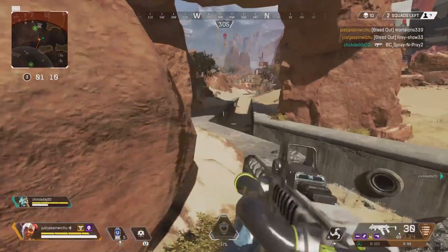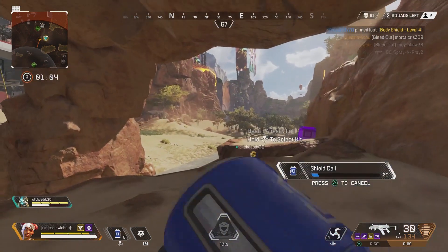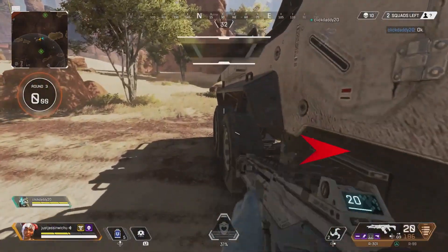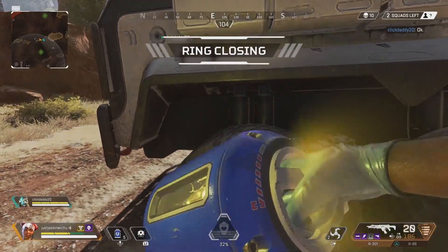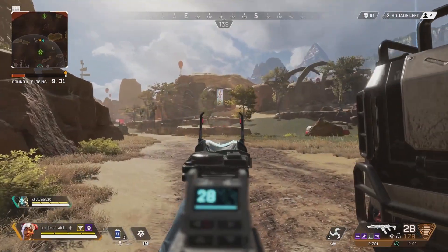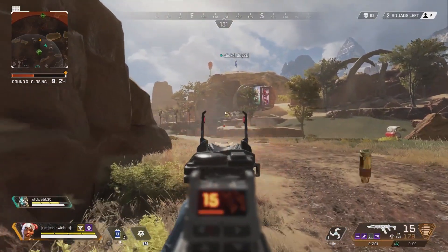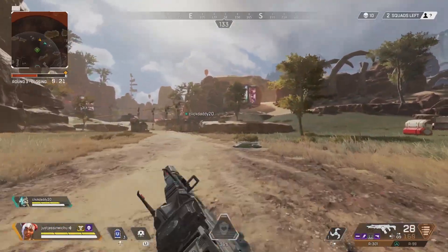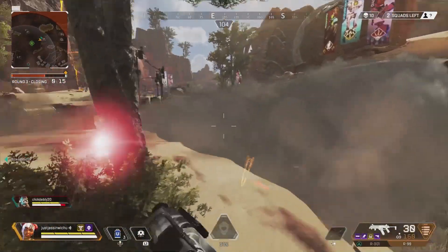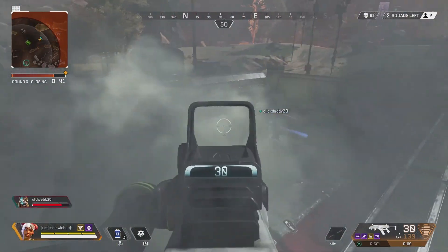Another grenade that would be cool to see in Apex Legends is the Electric Smoke Grenade. When thrown, the smoke it shoots out will slow, damage, and potentially stun anyone who steps through it. The reason I think this probably won't be added is because we already have Bangalore's smoke ability — I can just imagine fights being covered in smoke all the time, which wouldn't be very fun. One thing they could do is instead of making it thick dark smoke, make it more of an electric mist so you can still see people through it and it doesn't get too overpowered when combined with Bangalore's smoke.